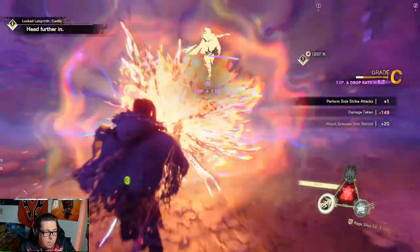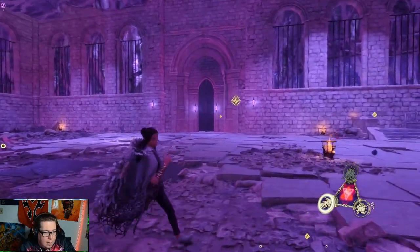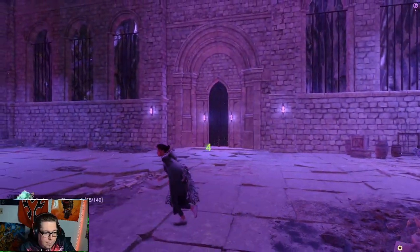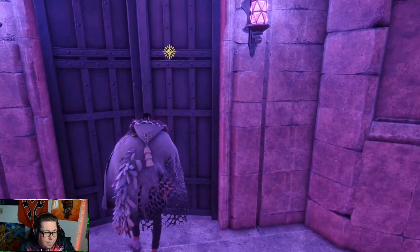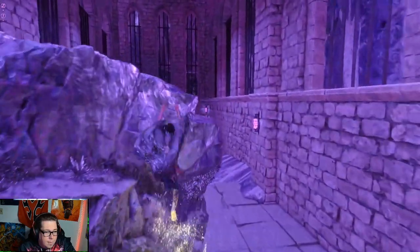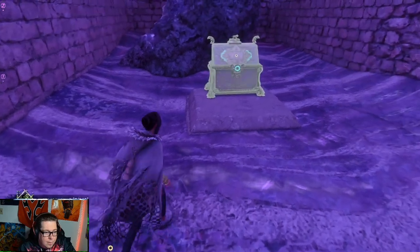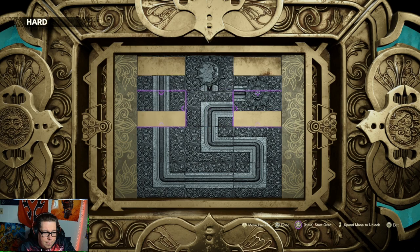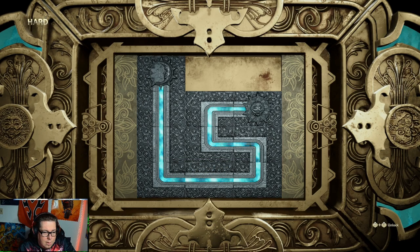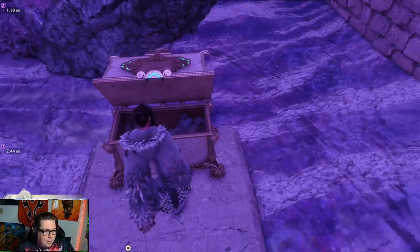Alright, the path splits here. So there's a chest that way. And that's all that's really in here. Check this out — perhaps it was worth coming here after all. I've got this thing. Unlock it. And let's see what we got — old coins.